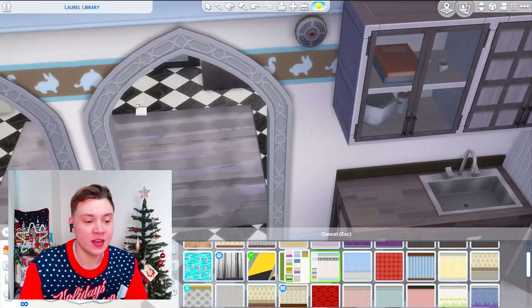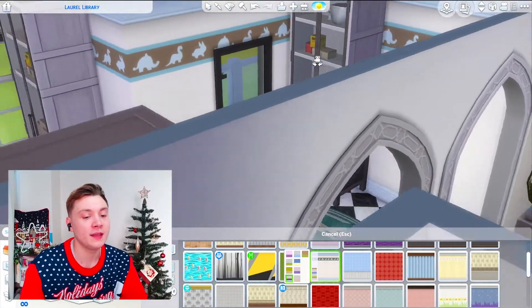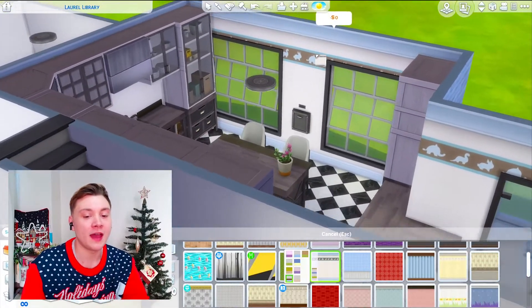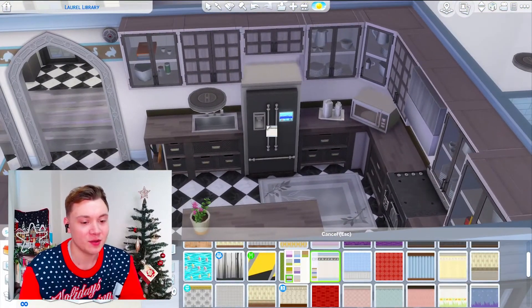I think I might use this little bunny rabbit animal wall here. Now, don't get me wrong, it does look ugly. But if you just look at it without that horrible banner at the top, it looks plain and white. So I might use that one.